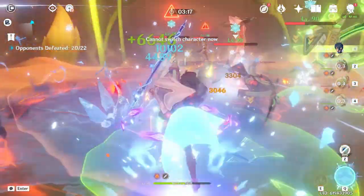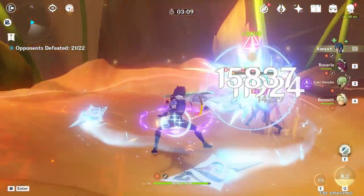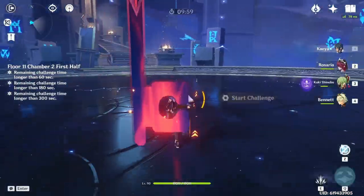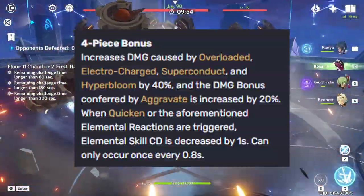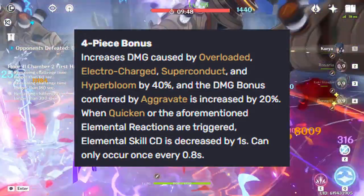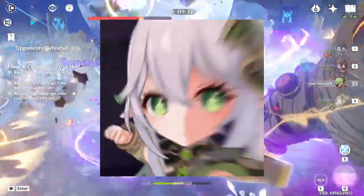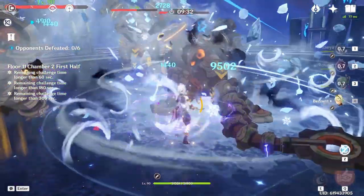On the other hand, superconduct doesn't really do anything special. Now I know superconduct is supposed to be a utility-based elemental reaction, but the damage might as well not even exist. If they got rid of the damage, you probably wouldn't even notice it. And speaking of superconduct's damage, another thing to mention is the 4-piece Thundering Fury set. This increases superconduct damage by 40%, which is Hoyoverse's way of saying please use superconduct for the damage. But let's be honest, no one runs superconduct for the damage. If you want to increase your damage with Electro characters, just use Dendro instead. Spread completely obliterates superconduct in terms of damage. It's not even close.